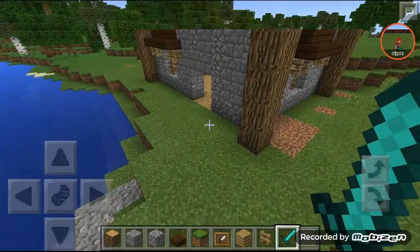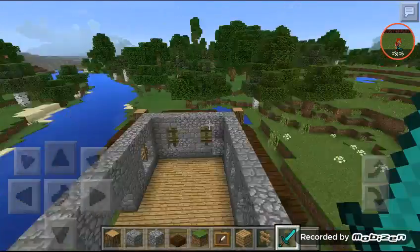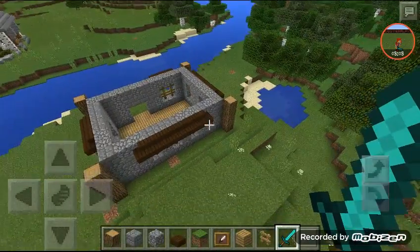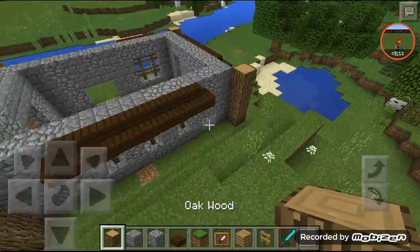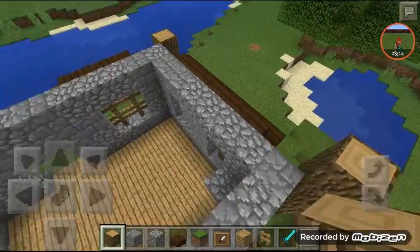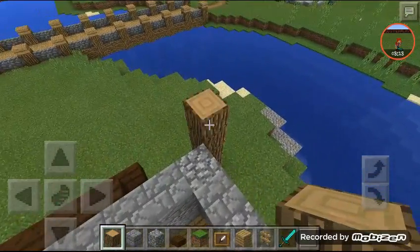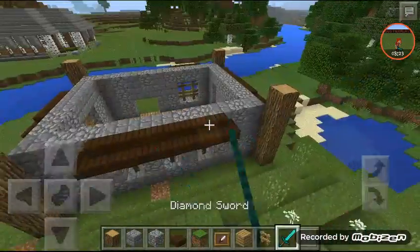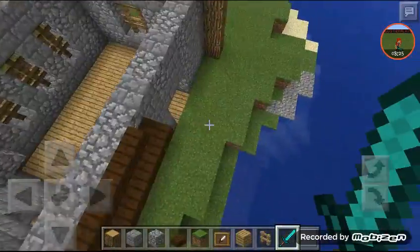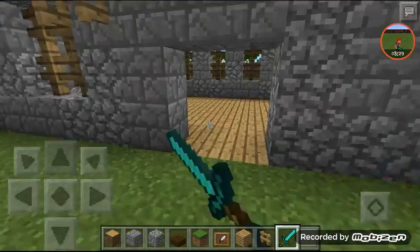Alright guys, so far so good. I actually kind of like this — I'm gonna raise it up a bit while I'm talking to you guys. Actually, I'm not gonna do this wall — I'll do that. There we go. That's really it for this building, and that's really it for this episode. I'm gonna work on the entrance and all that off camera.